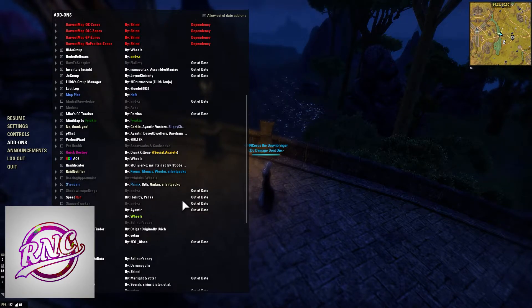Martial Knowledge — this is a set-specific add-on. Whenever you're wearing Martial Knowledge, this is going to help you keep track of your stamina and your Martial Knowledge cooldown. So if you are using Martial Knowledge as a healer or DD in a group, definitely get this add-on. It's by NDS.